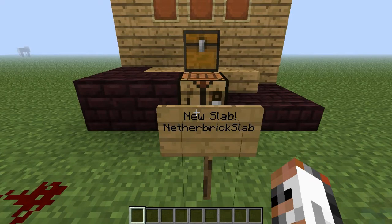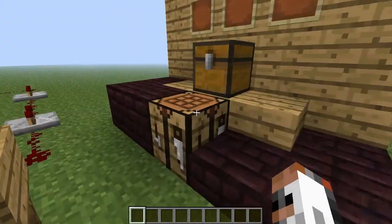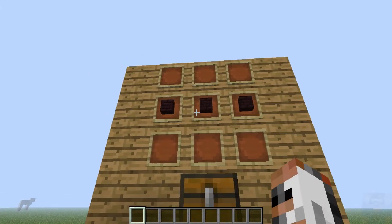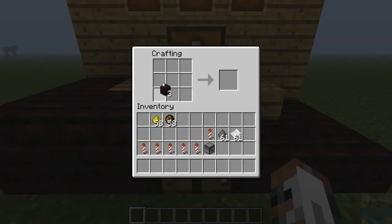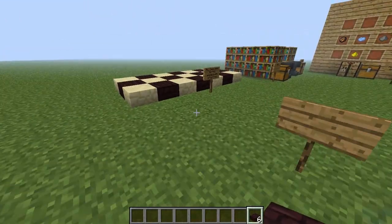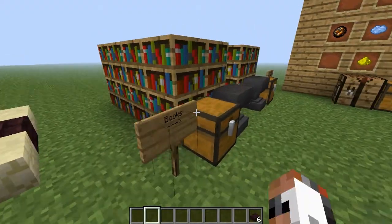First off, we have new slabs — the Nether brick slabs. They're basically a new addition, a new slab kind, and here I made a little crafting table out of item frames. As you can see, you will need three Nether bricks and put them in your crafting table like that. And there you go, you get six Nether brick slabs. You can use them as a new decoration variety, which looks pretty cool.